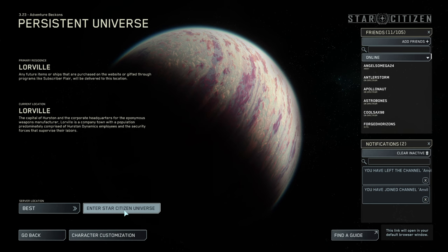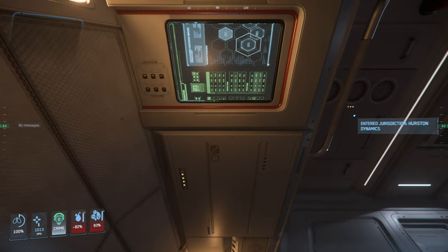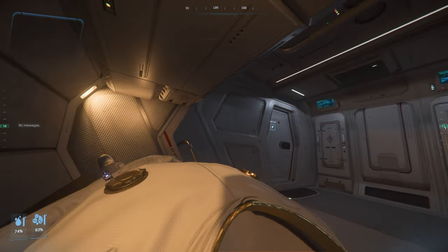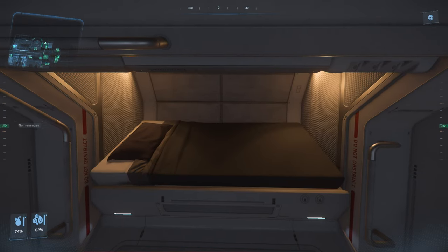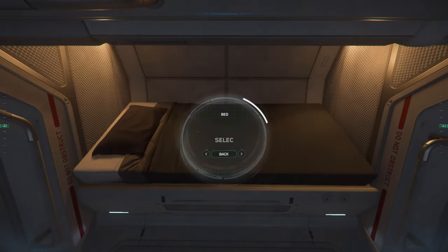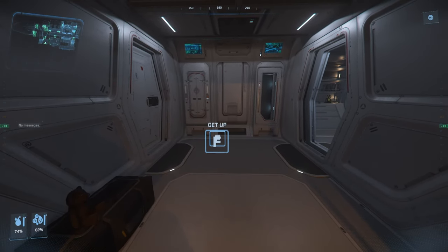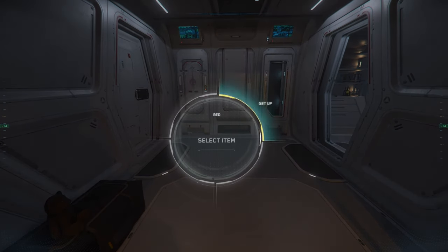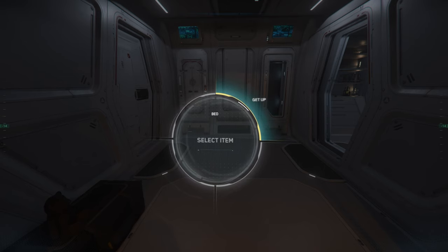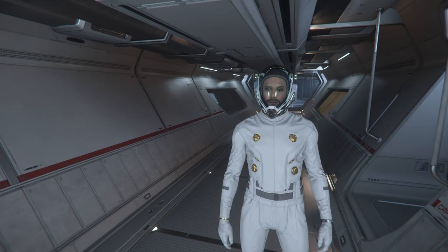Now let's see if it worked. And indeed, we woke up in the Carrack. I think the biggest problem is that there's two interactable buttons. If you choose to sit, the get up button is the farther away one that did not have the bedlogging option. So that's what's going on with the Carrack, but we did successfully bedlog.